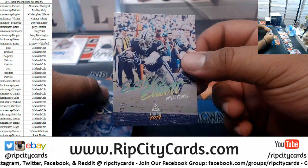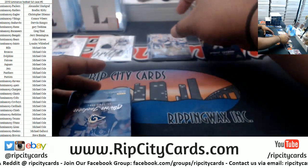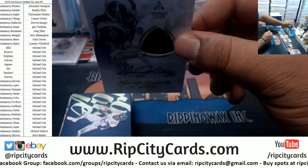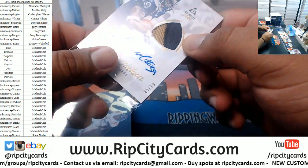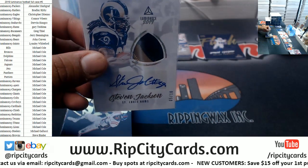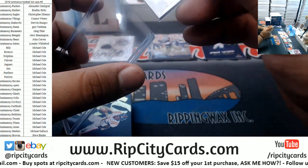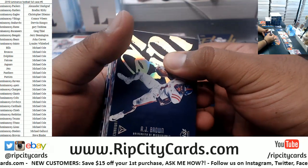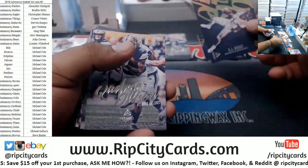We got Zeke Elliott 275 Cowboys. We got Steven Jackson for the Rams — 5 of 10, very nice. Dude was a beast back in the day. AJ Brown insert — what's up Kimmy G. Using 120s top loaders.